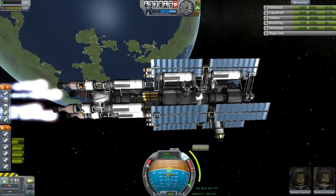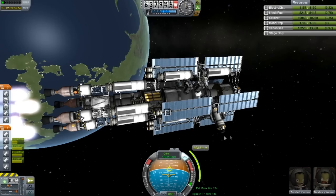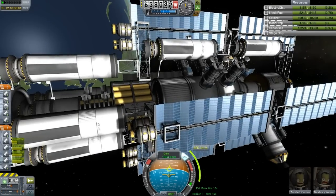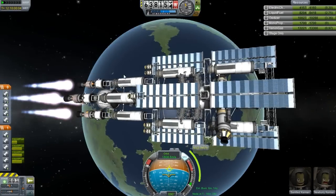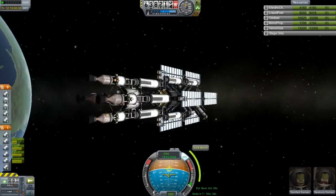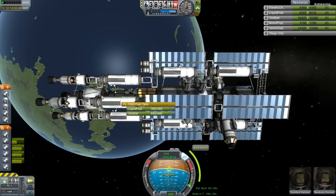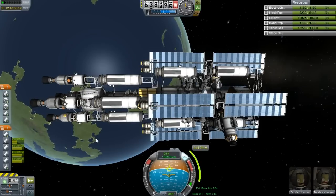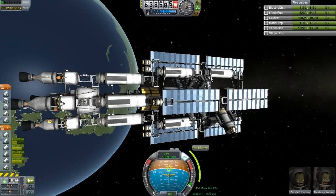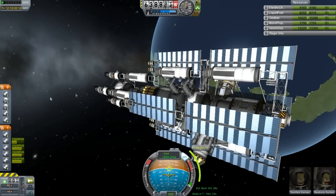If I move the RCS modules forward, I could detach the back end pieces and still use the ion drives — though I'd probably need to rework it, maybe put the ion drives up front and add solar panels. I haven't experienced anything really bad with this thing yet. It still needs a lot of testing but I'm just going to send it straight to Jewel. By the way, this is the Jewel 11.